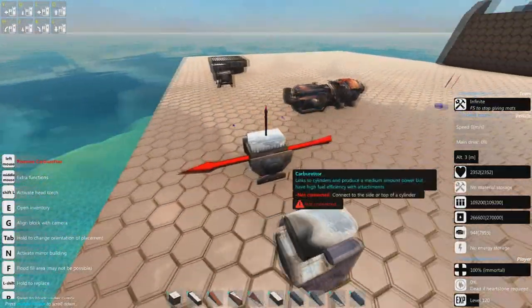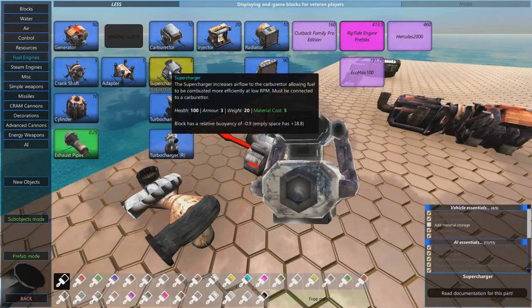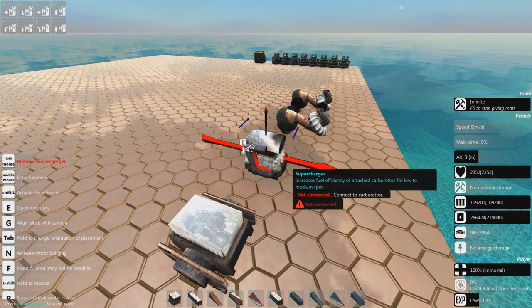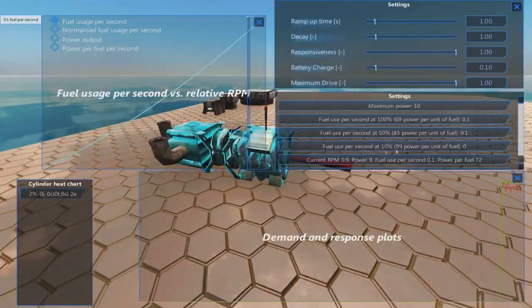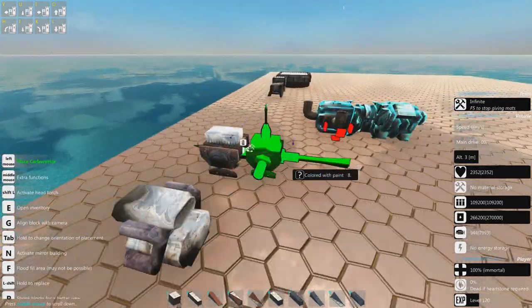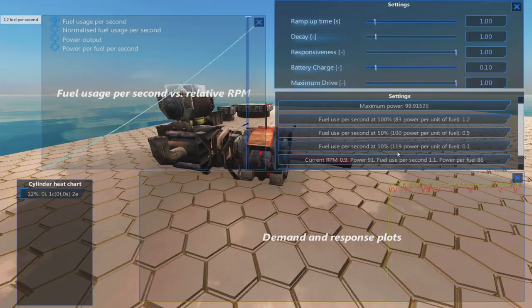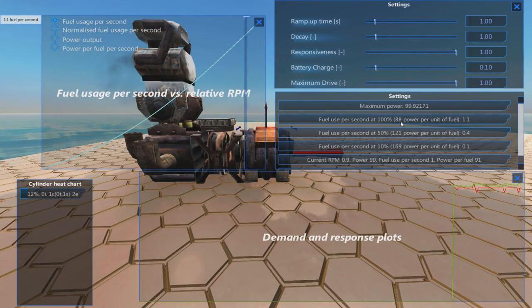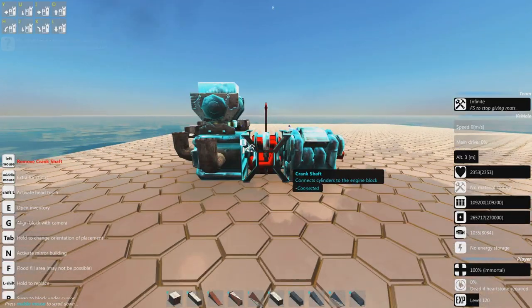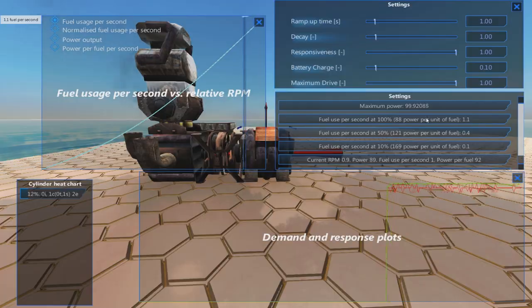Now we move on to carburetors and their supporting components. Superchargers increase the fuel efficiency of attached carburetors for low to medium RPM. They're pretty useless honestly - I've never seen a really good engine use these things, because at low RPM you're using less fuel anyway. A supercharger gives a little bit more efficiency across the board but not that much, so it's not particularly good.